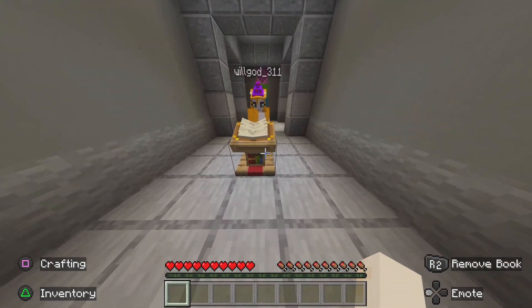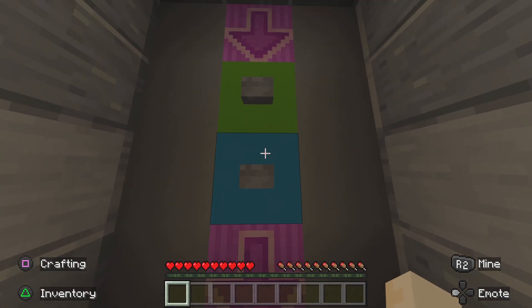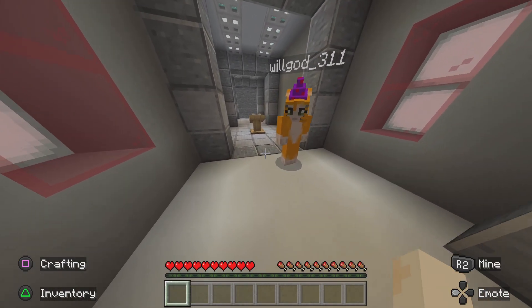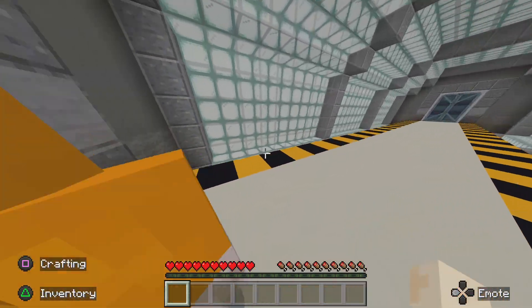So this is the face that we've been working on. We're gonna go down — I'll click the top button. This is the ground floor, by the way.